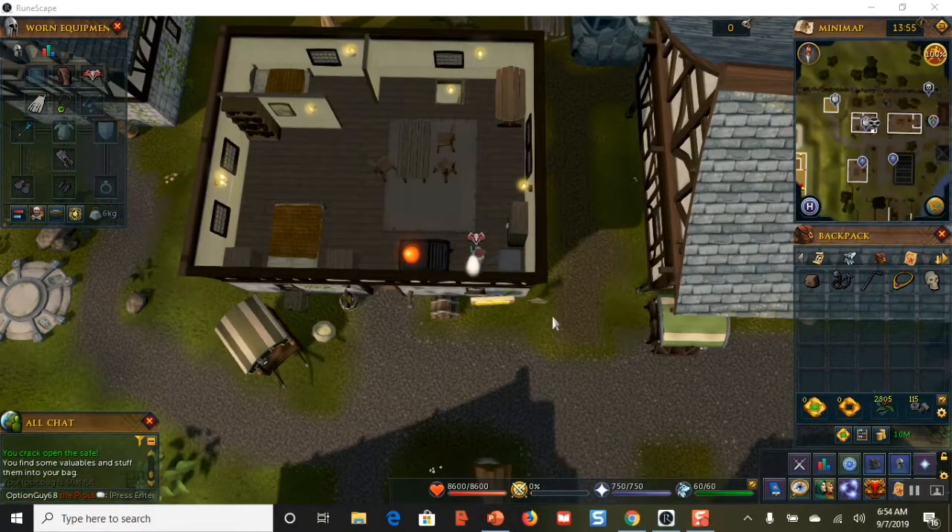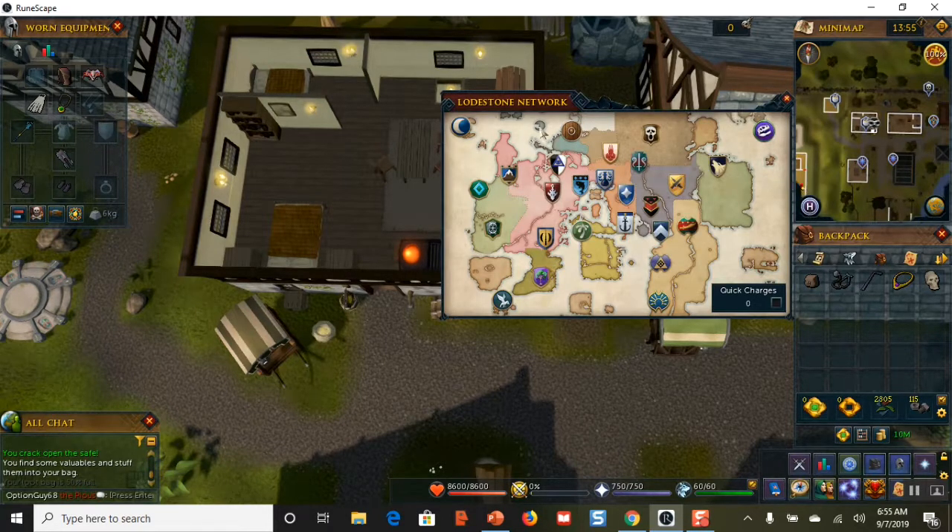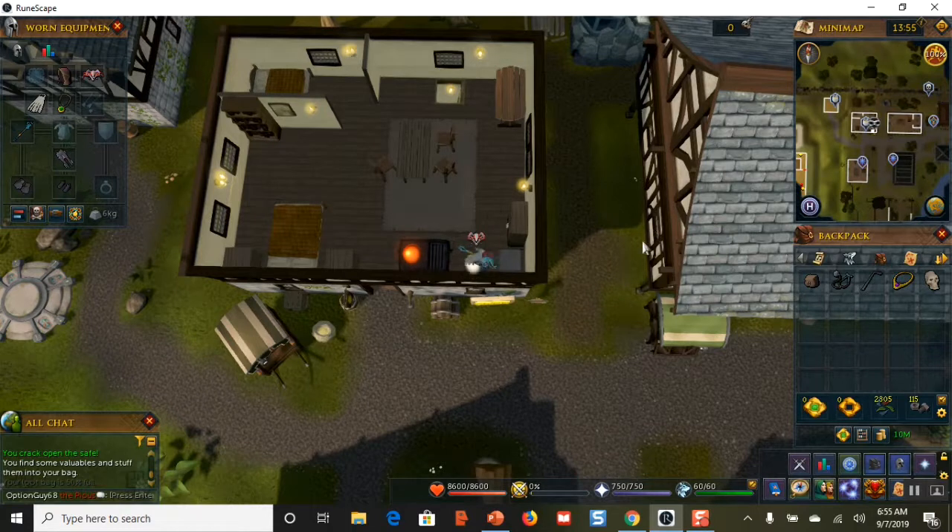The safe has been cracked — when you right-click it says 'examine safe: looted.' Moving on to our second safe. Bring up the lodestones and teleport down to Lumbridge. There are two safes in that area, very close to the lodestone.